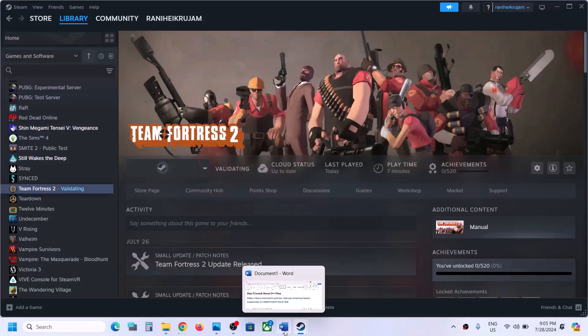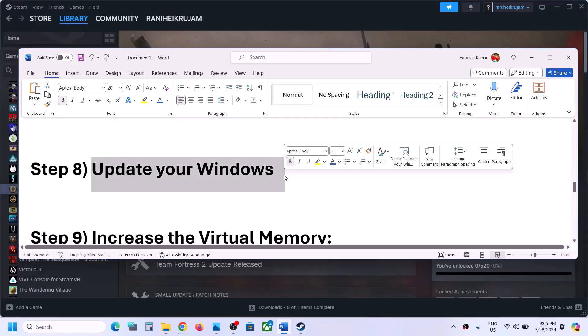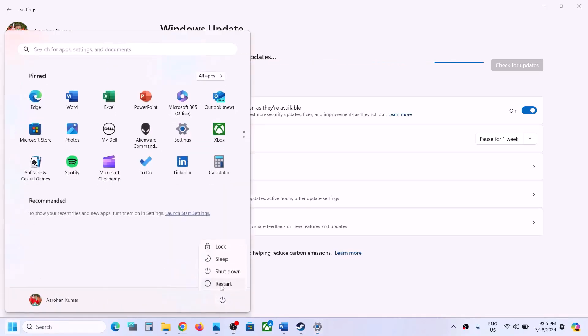The next step is to update Windows to the latest version — this is important. Open Windows Settings, go to Update and Security or Windows Update, and click on Check for Updates. Once all the updates are installed, restart your computer, and after the restart, launch the game and check.